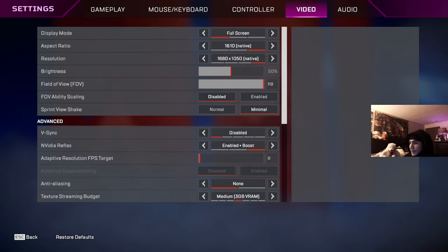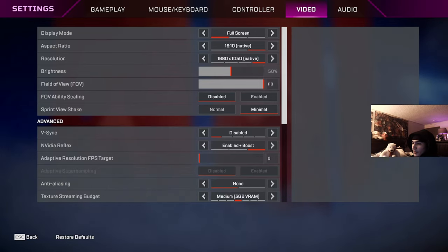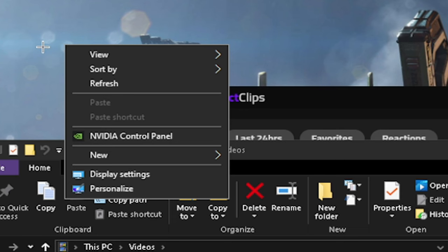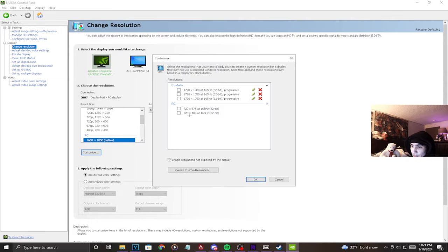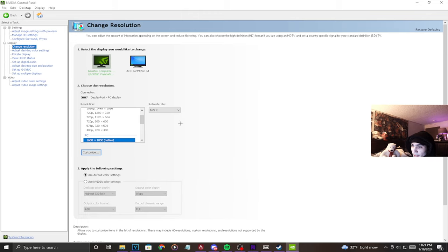As you guys may know, I use 1680 by 1050 resolution. I was using 1728 by 1080 but now I'm on 16 by 10. If you don't know how to change your res, all you do is right-click your desktop, go to the video control panel, and set a custom res. Click apply. I use a 165Hz refresh rate.